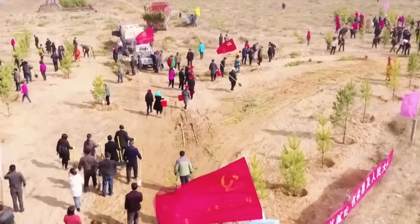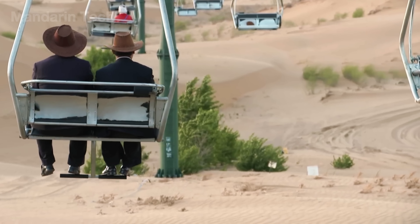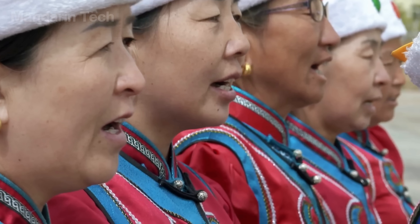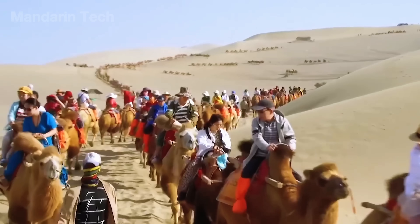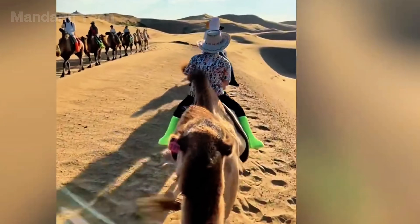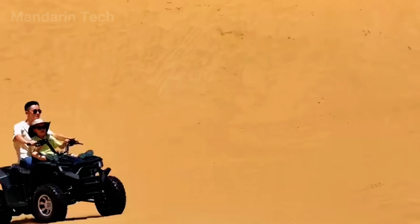Beyond planting forests, stabilizing sand, and harnessing solar energy, China has also turned the edges of its deserts into ecotourism destinations. Along the borders of the Taklamakan and Gobi Deserts, artificial forests, solar farms, and water reservoirs have been developed into combined science and tourism parks. In some areas, community-based tourism is growing, blending eco-lodging with Uyghur and Mongolian cultural traditions. Travelers can also join camel-riding tours across the desert, lasting anywhere from 2 to 5 hours, passing through sweeping dunes and rest stops set up in the middle of the sands — each trip costing between $40 and $120. By combining conservation, education, and real-world experience, Taklamakan stands not just as a symbol of ecological restoration, but as proof that humans can live in harmony with nature.